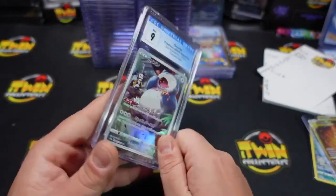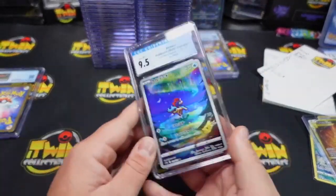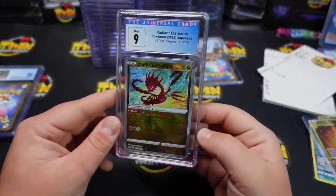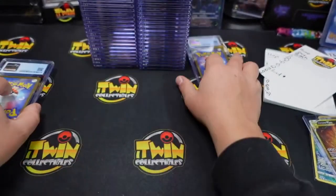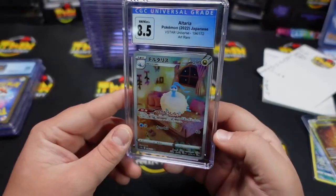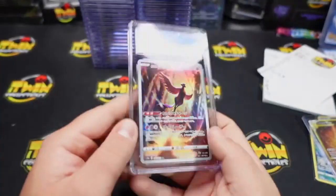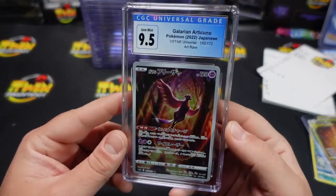We also got a 9 on the Snorlax — oh no, we might have to donate this one to the burn box, Clayton. We also got a 9-5 on the Keldeo — looks really cool in that slab. We also have a 9 on the Eternatus Radiant, and then we have an 8-5 on Altaria. Alright, Jamie, you're up next — let's see what she got.